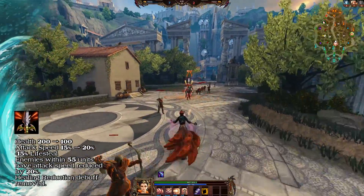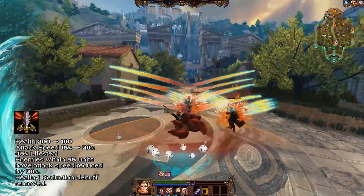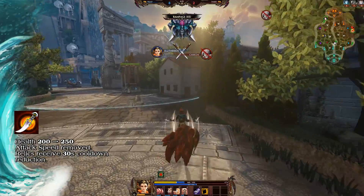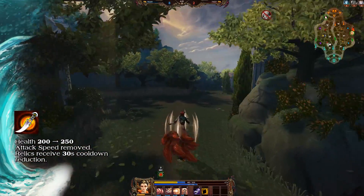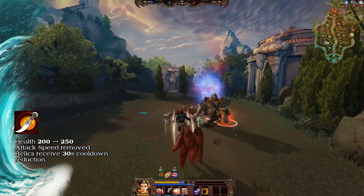Enemies within 55 units have their attack speed reduced by 20%, and Witch Blade's passive that stacks healing reduction debuff has been removed. The 10% attack speed on Winged Blade has been removed. The health on Relic Dagger has been increased from 200 to 250. Its 10% attack speed has been removed, and it now comes with a new passive: your relics receive 30-second cooldown reduction.